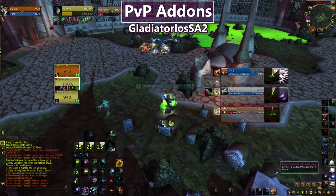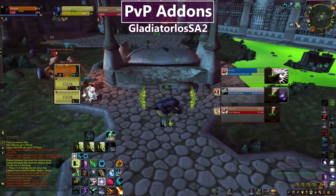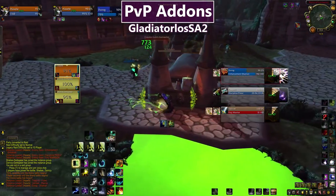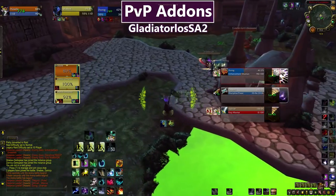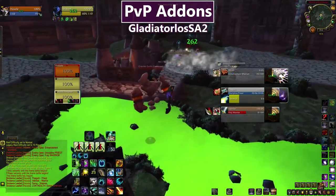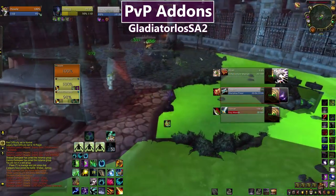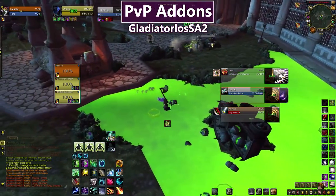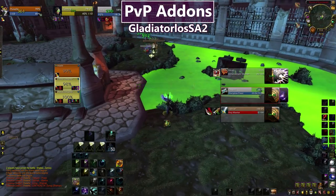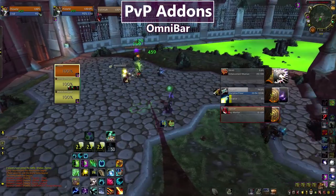The next thing you'll notice is a lady talking — that's Gladiator Lhasa, which narrates cooldowns being used near me so I can track important things happening around me when I'm otherwise focused or distracted. Gladiator Lhasa is definitely a bit of an arena training wheel, not strictly necessary, but if you find yourself missing important cooldowns around you I recommend trying it out. Just go into the filters and disable things you don't want it to announce, or you'll tune her out.